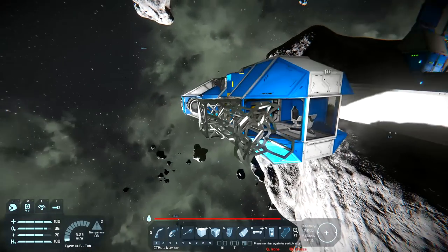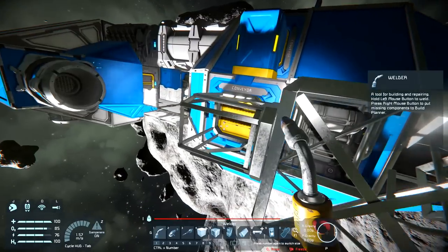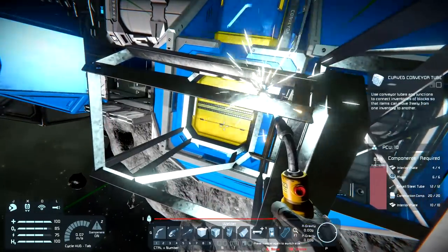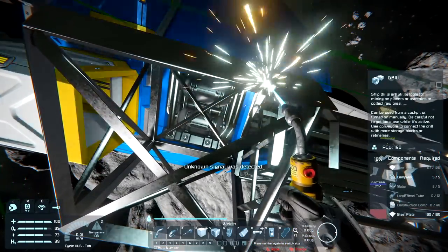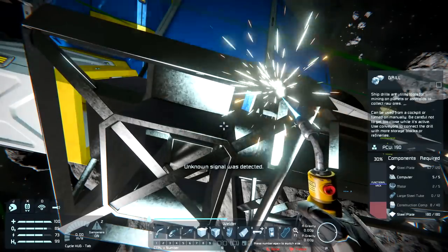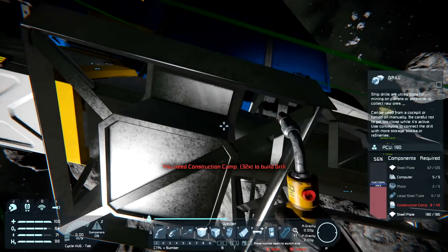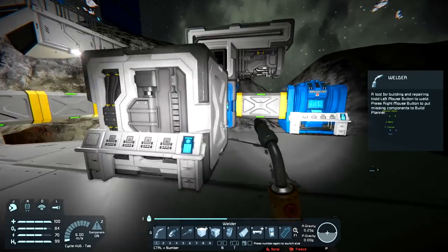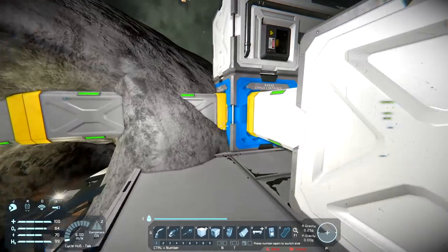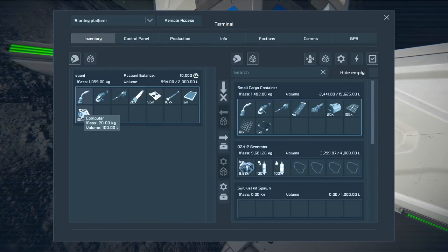I need all the help I can get. We were adding drills to this little ship in the last episode, and I think I should have everything I need now to finish this drill off. Then I want to add another one to the other side, but I need to cut into the hole on that side. I'll need to move the ship out. We're out of construction computers - I'll need to build some.